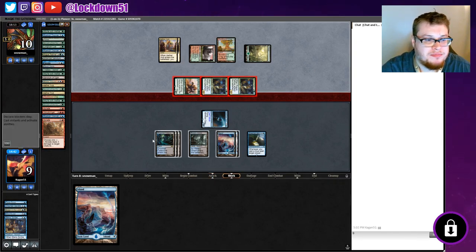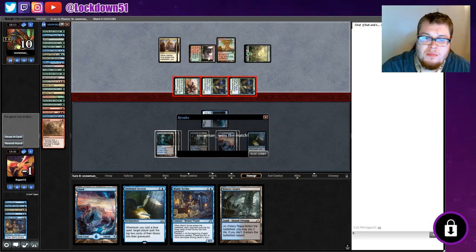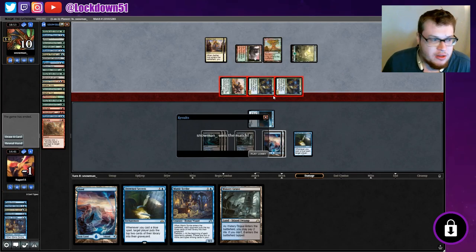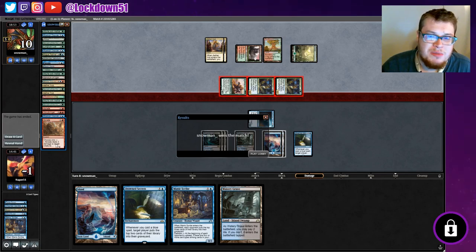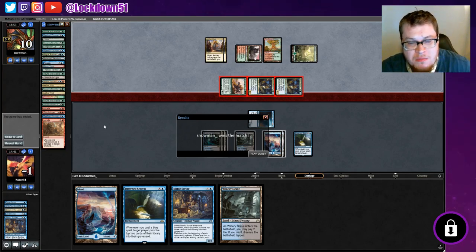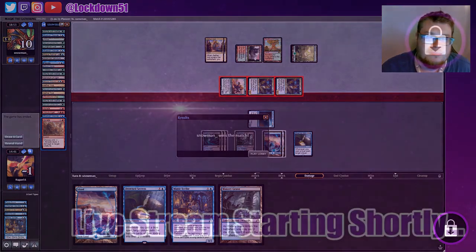Well, we got close. It would have been nice if we could have gotten Drown Secrets and Manic Scribe going. Should we up our Into the Stories, or have some cantrips in there for quick card draw? That's something I'm questioning about the deck — do we need more quick card draw potential? Radical Idea is a two-drop, not a four-drop, so we don't have to wait till we have four mana. Let me know what you guys think — it's pretty fun. Leave a like if you enjoyed, subscribe for more Pioneer mill, and we'll see you in the next video.